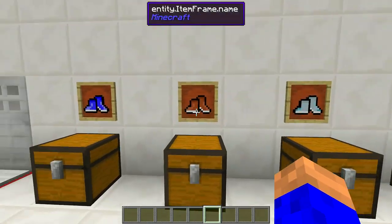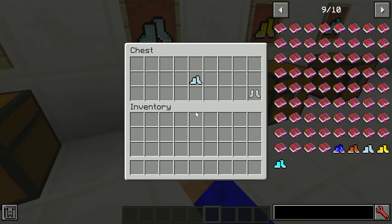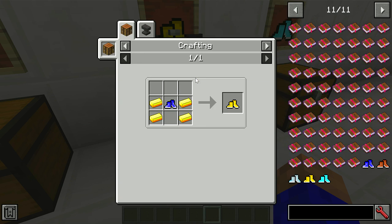You can go along and craft yourself some leather running shoes if you want to. The durability is exactly the same as if you're making leather armour. The craft recipe is like so — that's how you do it. So that's how you do your normal iron boots, and you just put your running shoes in the centre. With the gold ones, exactly the same, like that.